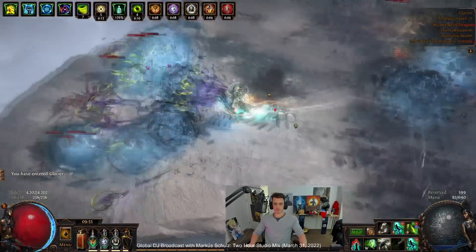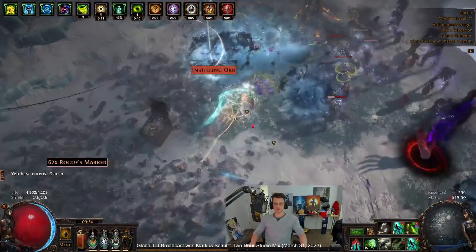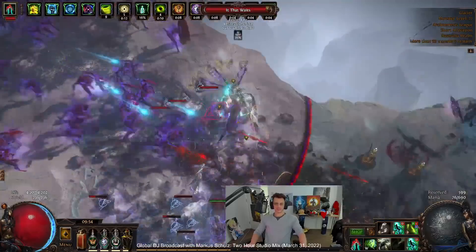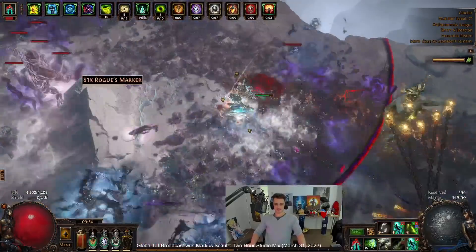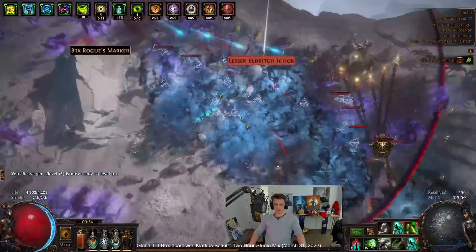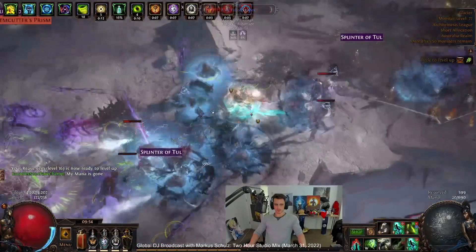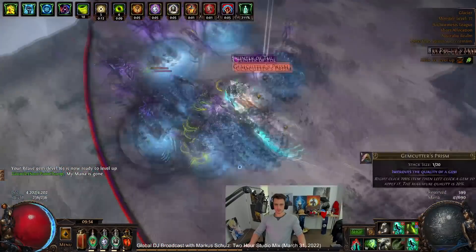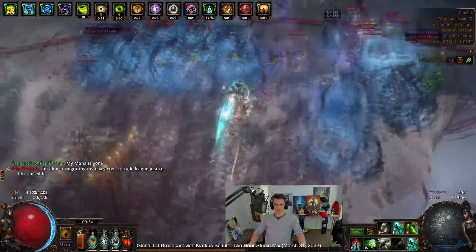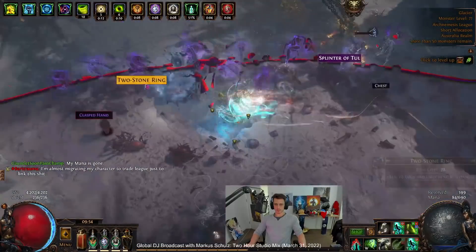Hey guys, it's Mathil here once again. One quick video before the gauntlet starts and pain tramps begin. This is a character I have just been playing for the past couple days — I kind of wanted to do something with Nightblade and something a bit more hipster. So I wanted to take on either Cobralash Spectral Throw or Reeve and Blade Flurry. Basically started out with Cobralash and it just felt good the entire way, so committed to it.